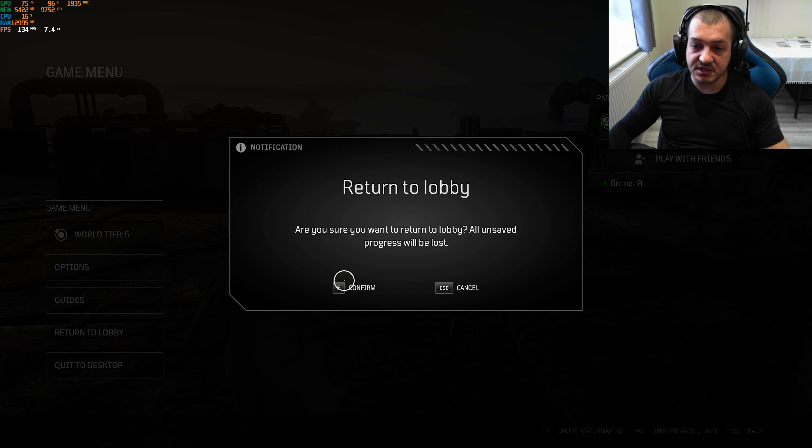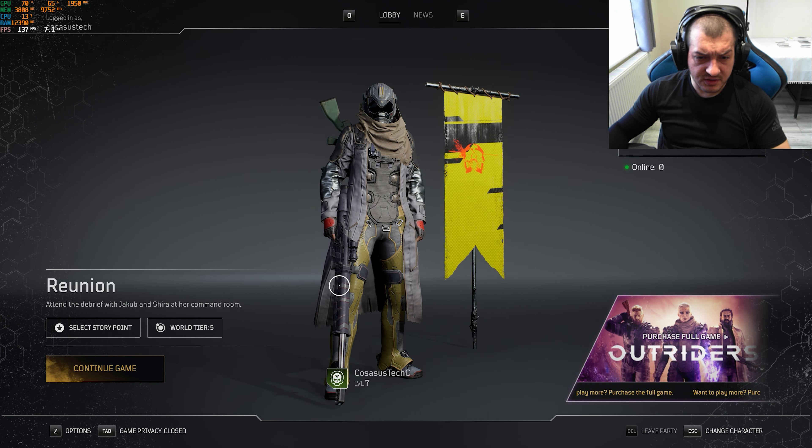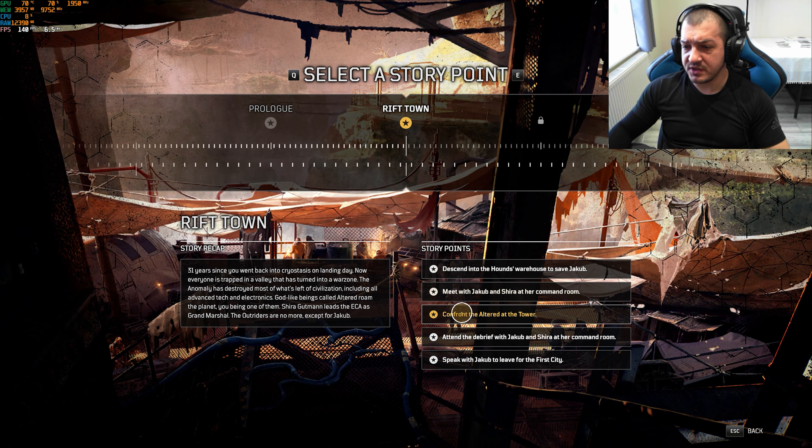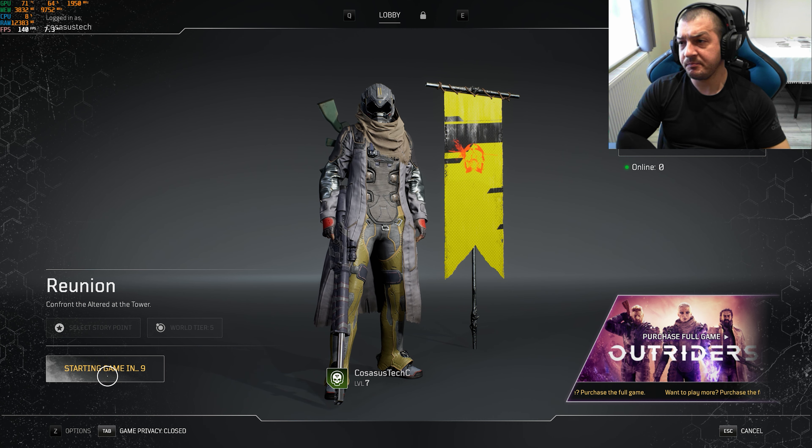Now let me show you how you actually get to do this and farm this boss. What you need to do every time is return to lobby. First, set up your character so you have all the correct items. Then go to select story point, confront the altar at the tower, and confirm it to continue game.